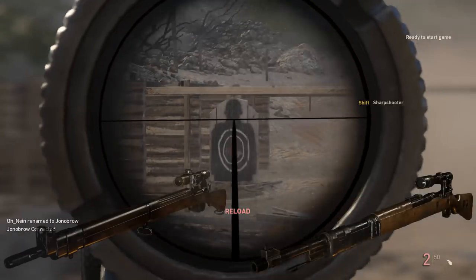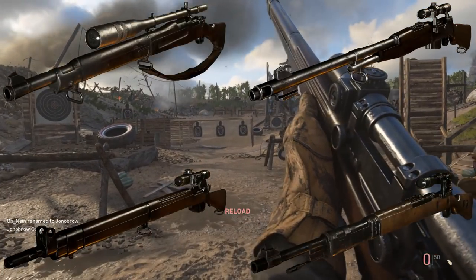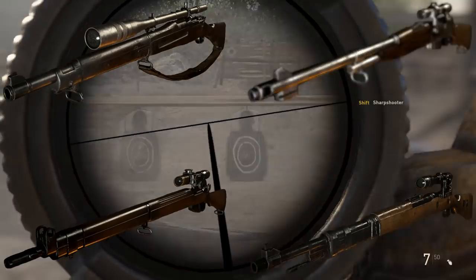Currently there are four sniper rifles in the game, all of them except for one being bolt action. We have the Kar98k, the Lee Enfield, the M1903, and then we have the semi-automatic Karabin.